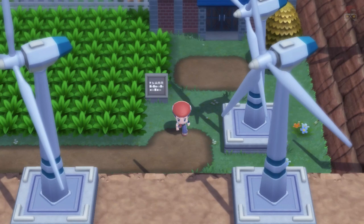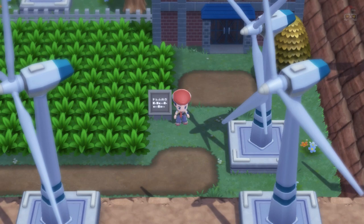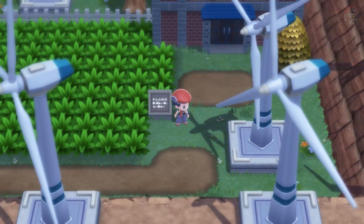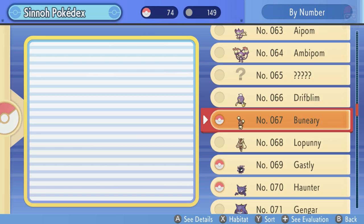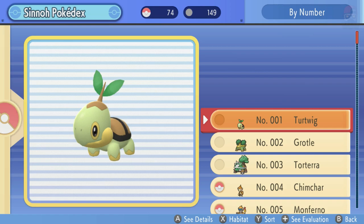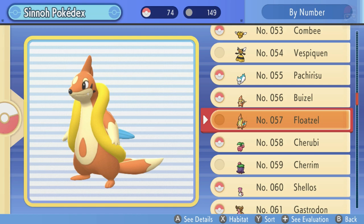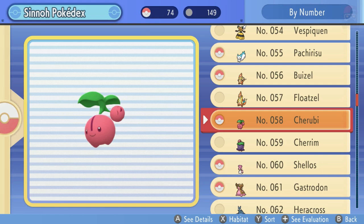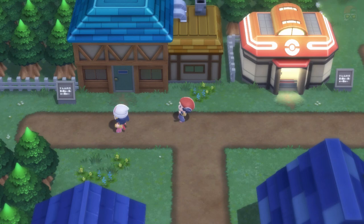Drifloon will spawn here on Fridays - just come here and interact with it. You can't change the internal clock because that's not how this game works, unlike Sword and Shield. That's pretty much it for completing your Pokédex. All the other Pokémon you'll mostly encounter throughout your playthrough. For any others you're missing, look up their locations online. A lot of them can be found in the underground caverns - just explore those areas and interact with different Pokémon down there.